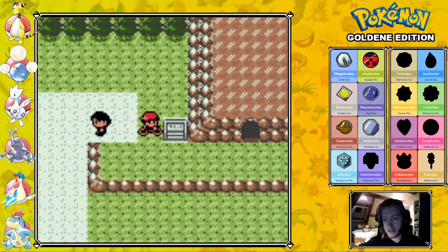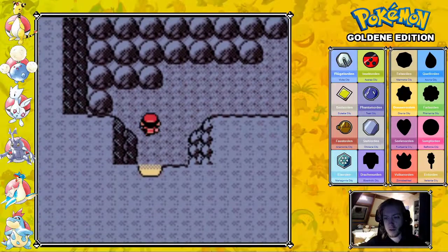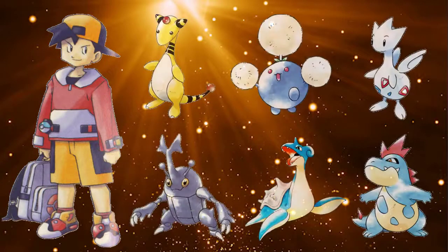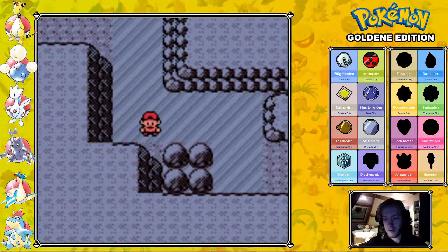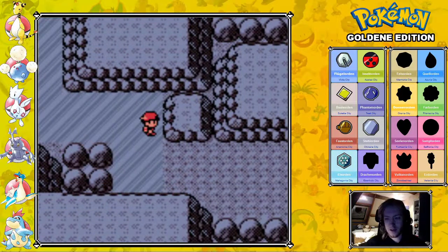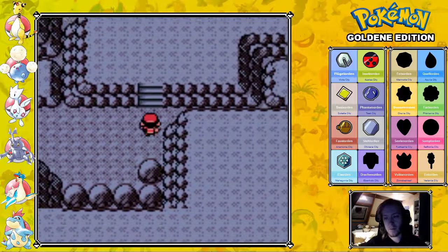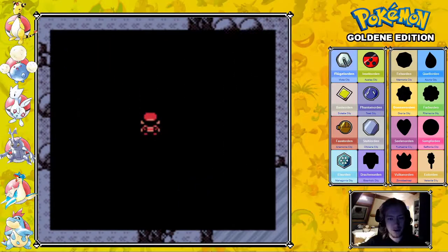We are about to enter Ice Path. So guess what types of Pokemon we can find here? It's not just special Pokemon — there's ice on the ground. The moment you go in one direction, you slide until you hit something that stops you. And this can create some pretty difficult puzzles.